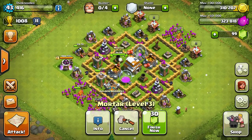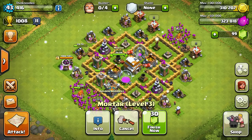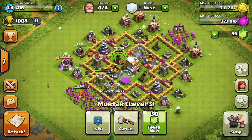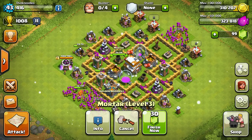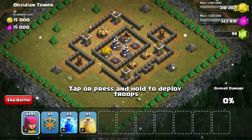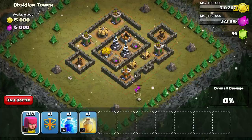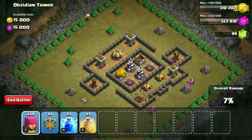I mentioned I might kick people for having lopsided donation-to-receiving ratios. I'm going to start the single player now - we're doing Obsidian Tower. I've already scouted it and I'm going with archers, targeting each archer tower.